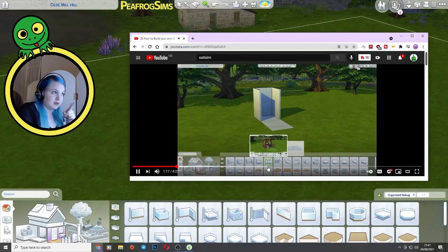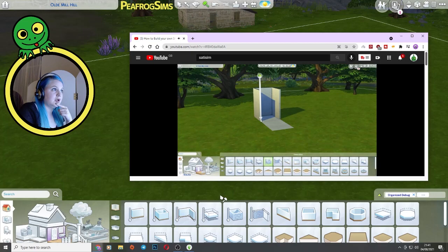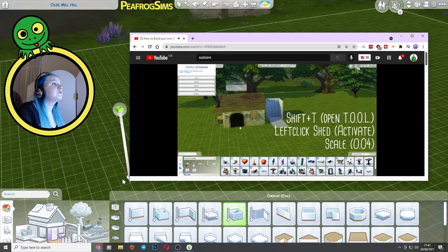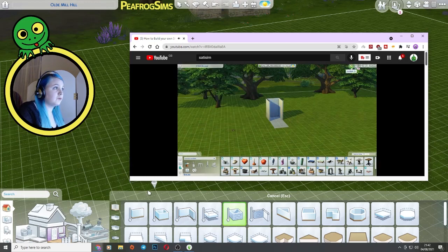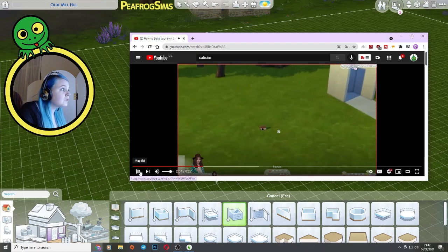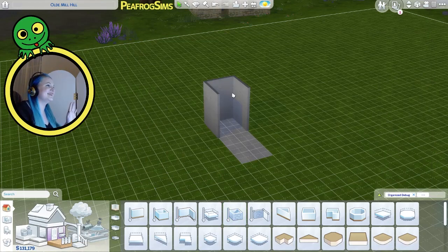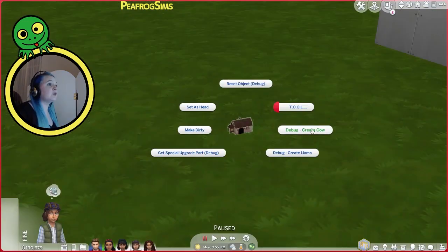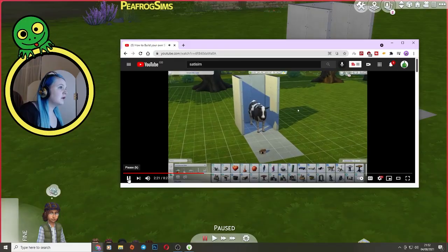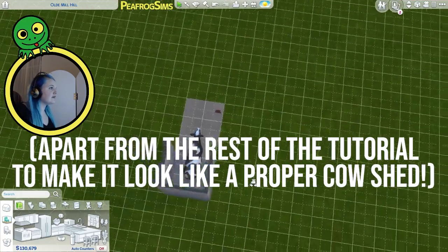Then you grab the basement tool and draw a room from the walls to the edge of the deck. Then use the scale option of the tool to size it down to 0.04. Then you want to switch to live mode and shift-click on the shed to open up the debug map. Okay, this is too many steps. Let's just get a shed, create a cow, and it's time to make this pretty. So that's basically it, isn't it? We're done.